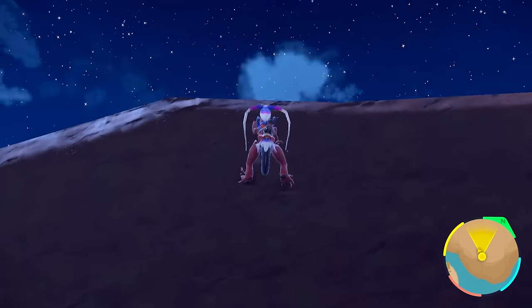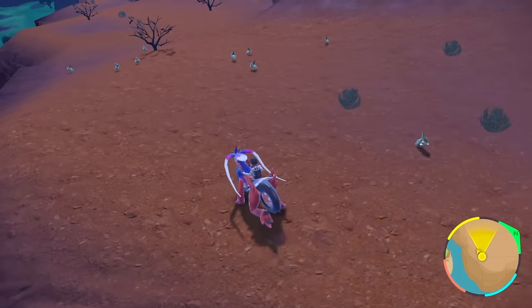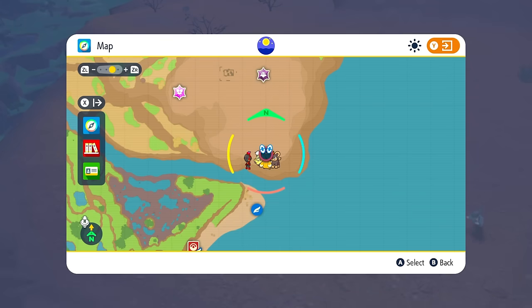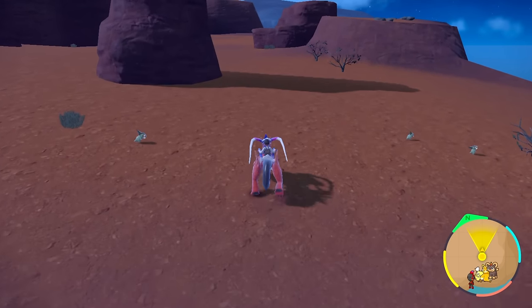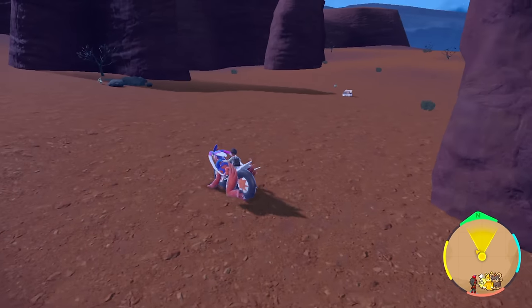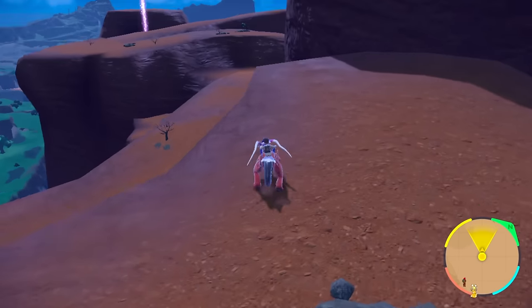Another great spot to hunt Axew on your map is going to be in the canyon area — look at that, there's so many already on the map. This entire area is going to be filled with them. This is not exactly my favorite spot to hunt them, but if you want to do a little more traveling around the area and get a straight line of spawns, this is the spot that I kind of like going to.